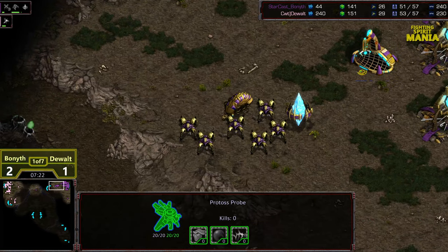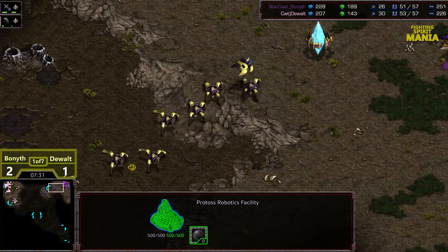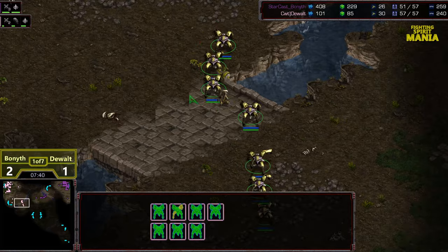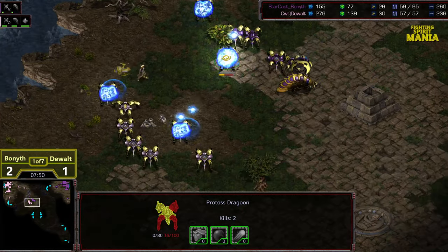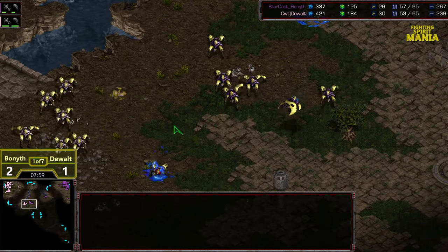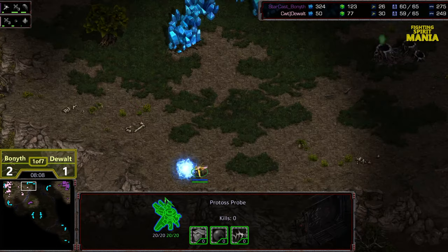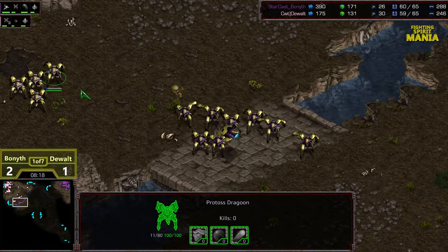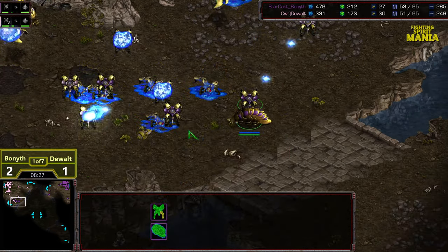DeWalt looks like he's banking minerals to grab his natural expansion. Bonneth, upon seeing everything, wants to get aggressive and is moving out with dragoons — not waiting for a second reaver. It's going to be an even attack force, six versus seven actually, so down a dragoon. That reaver is still a minute out for Bonneth, who is walking headlong into the attack force. That's a big advantage for DeWalt — great split-up, walking the reaver away from the dragoons. That lone dragoon eating two reaver shots kept the splash off the additional dragoons. A worker sits to the north providing information. Bonneth is trying to corner the dragoons but they're a bit spread for DeWalt, and that reaver's presence is bullying a lot of this forward. The shuttle drops in the middle of the attack force, taking a flurry of fire, then moves north to create distractionary fire.